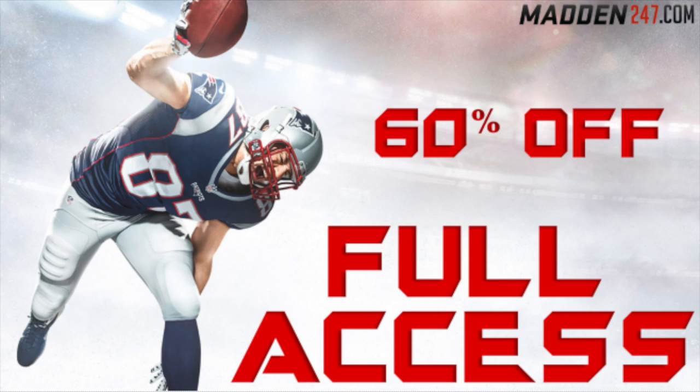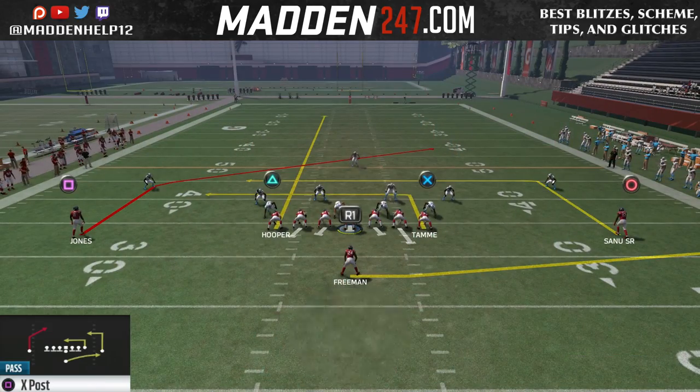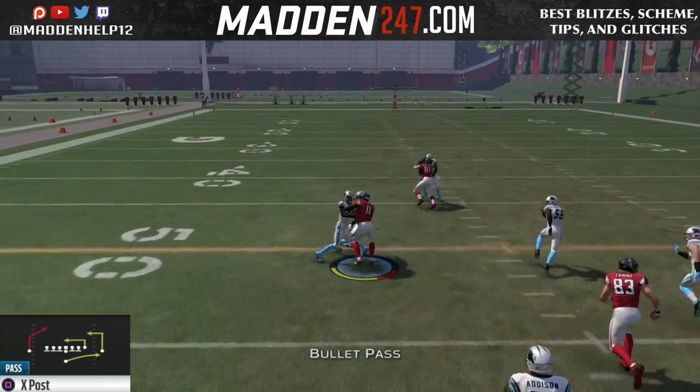What's up guys, we're back again with another mini scheme out of the Run Balance playbook. In this video we're going to be going over the X Post, and the only adjustment you have to make is to put the tight end on the post side of the receiver on a streak.